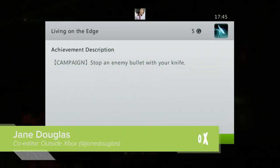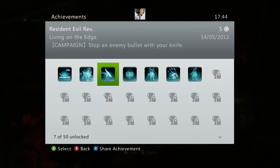Hi everyone, this is how to get the Living on the Edge achievement for 5G in Resident Evil Revelations HD, in which you have to stop an enemy bullet with a knife.